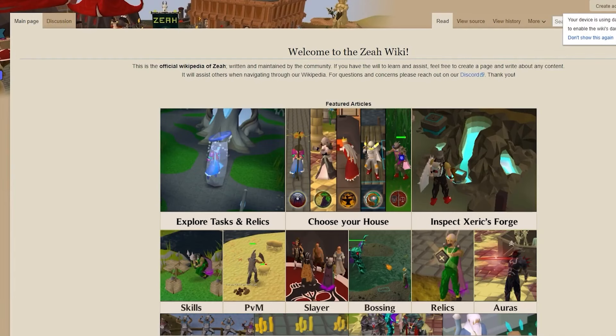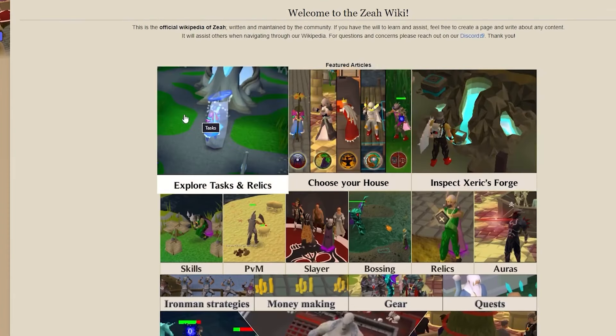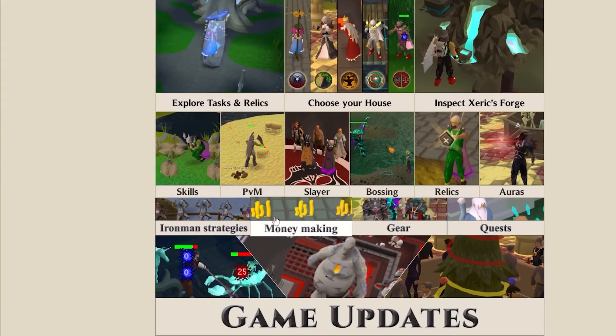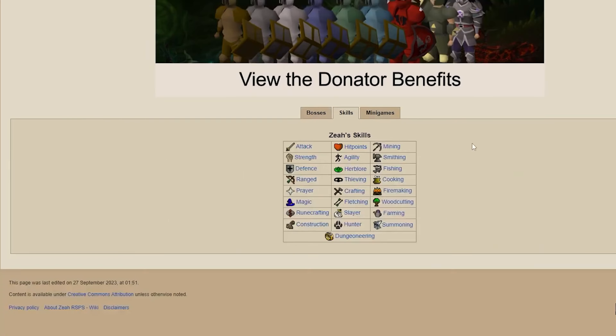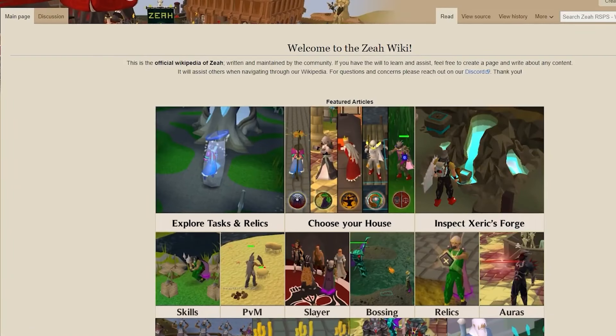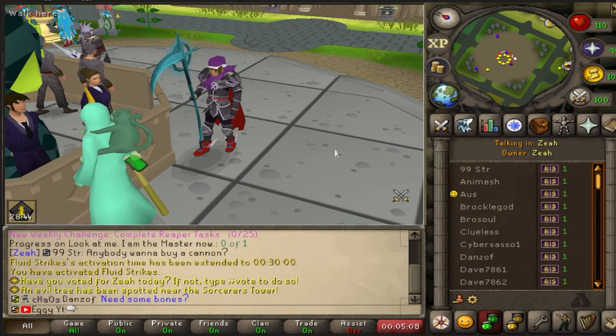Xeia also has a full Wikipedia. Make sure to type ::wiki in-game. It is full of all game info you could ever think of: house information, anything about the forge, all of the tasks and relics, money making, Iron Man, skills, all of the guides, updates, benefits, all the bosses — everything. Type ::wiki in-game if you're ever lost. The Xeia community is one of the most friendly communities I have ever been on. If you're lost, feel free to ask in help chat — there are a ton of people in here.